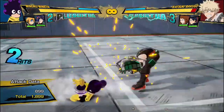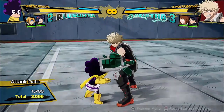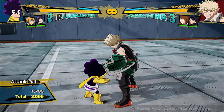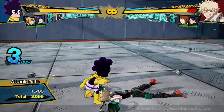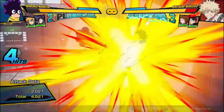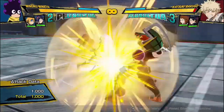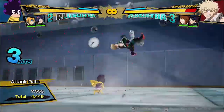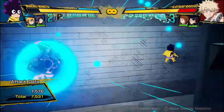His regular attack string is this three-hitting attack string. On females, it has a different, more creepy animation, and I think it does a little bit more damage. But you're never going to be doing the last hit of his attack string anyways, because you don't get anything off of it. You're always going to cancel off of the second hit. You can dash cancel wherever, or you can cancel into another quirk to get easy combos.